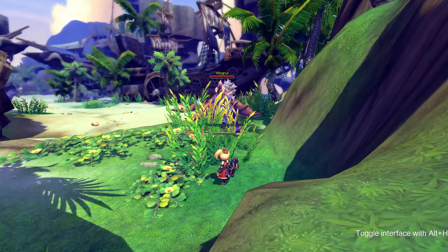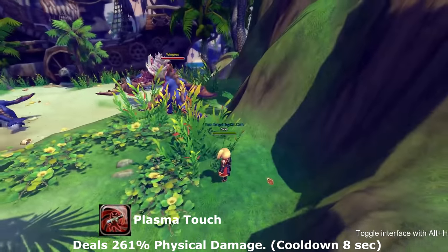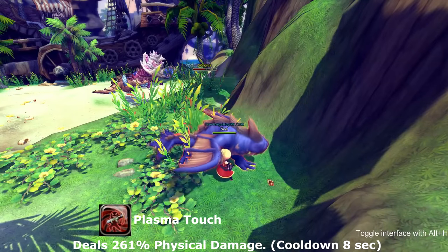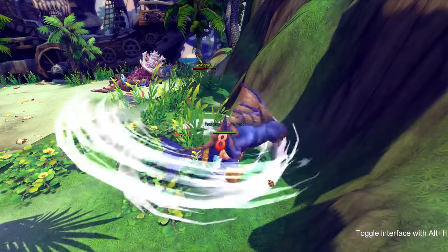Our next skill is called Plasma Touch. Plasma Touch is just a normal skill that has no buffs or debuffs. It goes on cooldown for eight seconds.